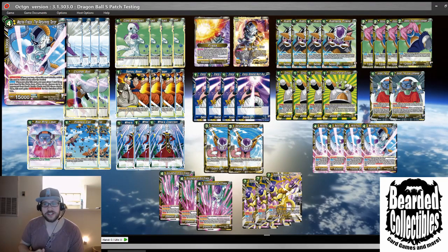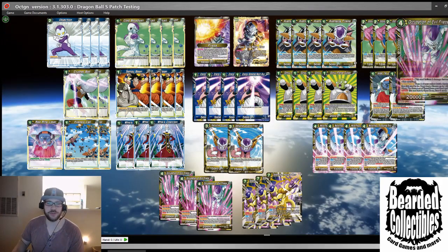Four Mecha Frieza the Returning Terror — great Crusher Ball target, great removal spell you can play early. It's strong, a great threat with dual attack and double strike. You could mix in some promos if you want but you really just need removal in this deck. Since it's more control-combo, you don't need to go all in on removal — you're trying to end the game relatively quickly once you get to turns four, five, six, seven and beyond. Your opponent won't be able to play many threats because of how fast you'll accelerate your energy.